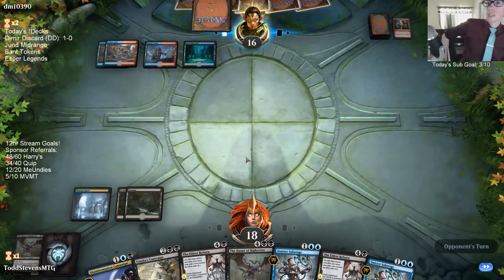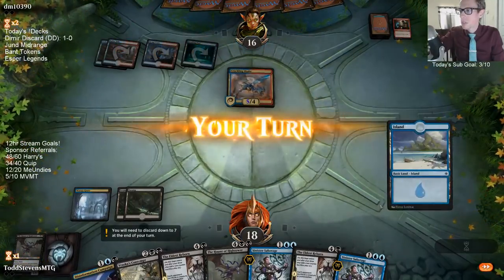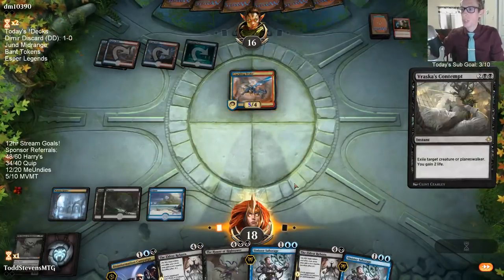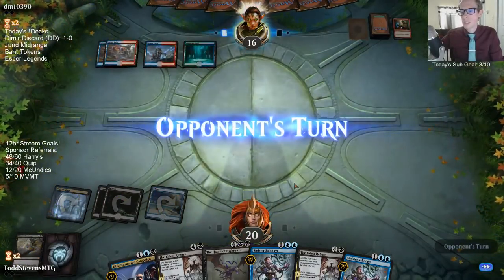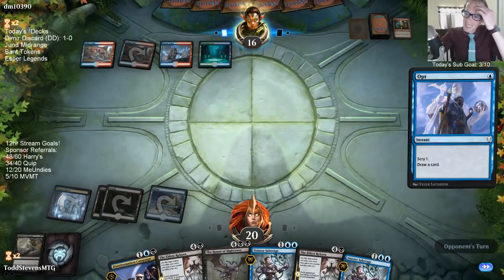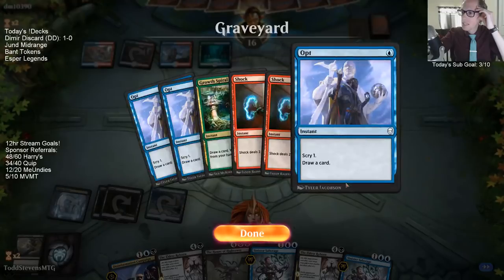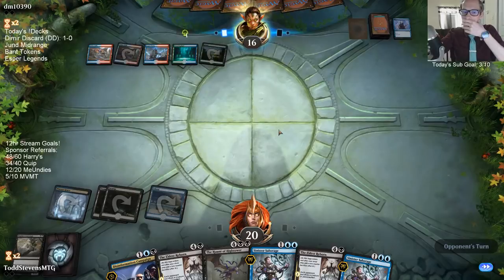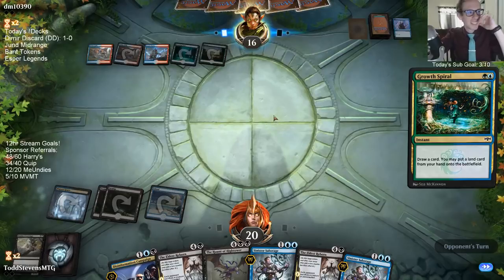I don't have two blue mana for Sinister Sabotage — wait, actually I do. They're a Crackling Drake deck, I wasn't expecting that. Never mind, it definitely would have made sense to play that. I thought I was holding up Sinister Sabotage. I'm sorry, y'all — it was a long day yesterday. I was thinking I was holding it up in case of Wilderness Reclamation, but I guess this is a Temur Drake deck. I'm silly.